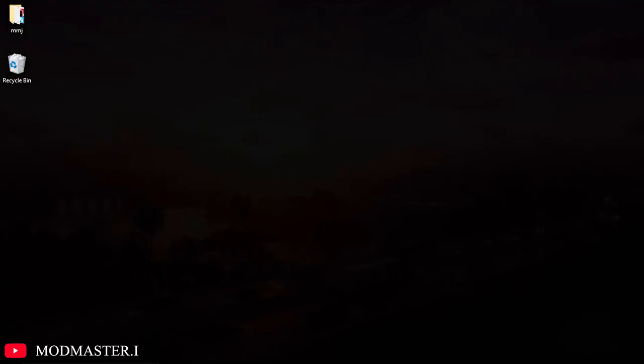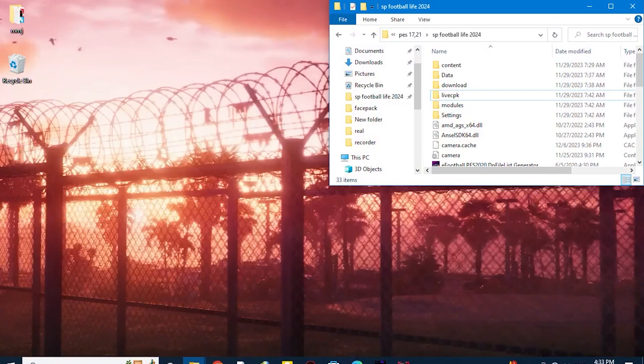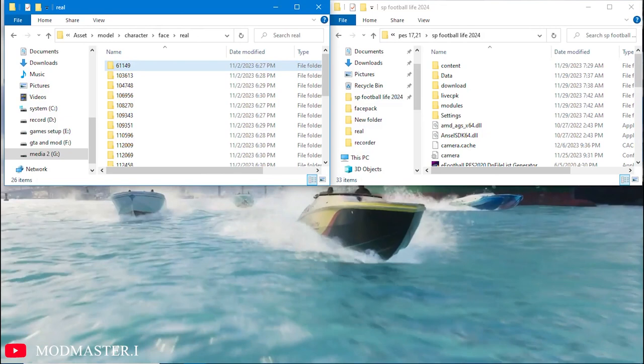So, how to install it? So easy. After downloading the file, extract the file from the link that I gave you in the description. After that, put it into a folder and transfer all the files inside the folder to this address.